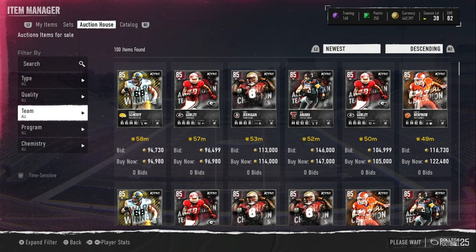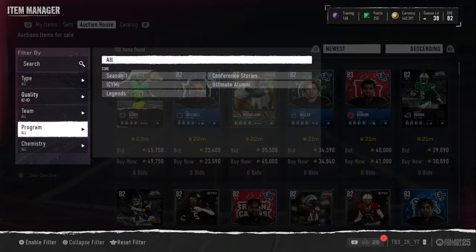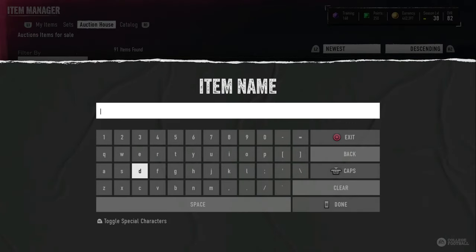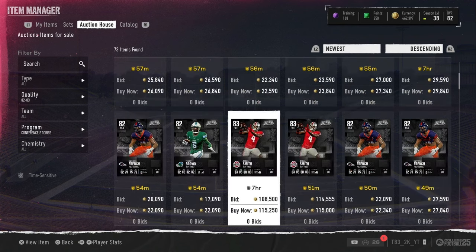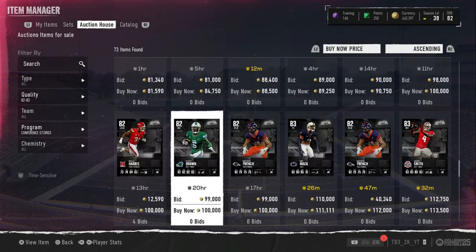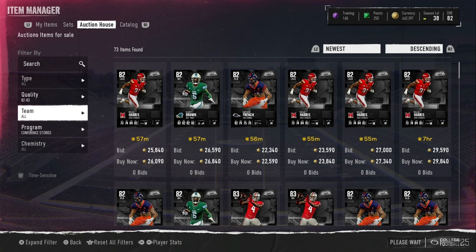Another filter I found a little bit ago — you go A2-A3s, then you want to go to program, go to conference stories. You probably know what I'm talking about now. You want to go in here and look up the letter I. On newest, you can get Jeremiah Smith, which is going for around 113K, and King Mackey going for around 85K. So with this filter, you can get Jeremiah and other different cheap finds if people don't know the real price. It's worth a shot at trying it because they are low overall cards and some people might just throw them out for 30K or 40K. There is always a chance on these filters to get that.